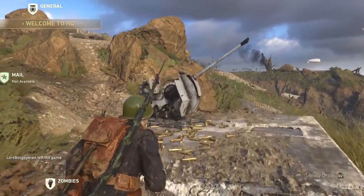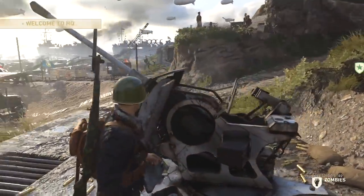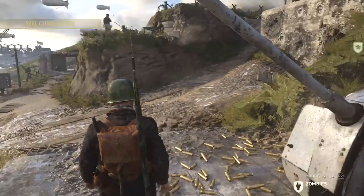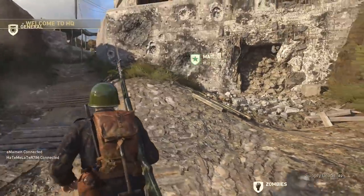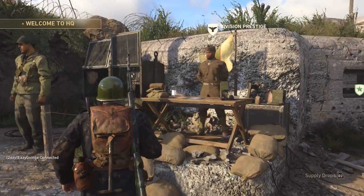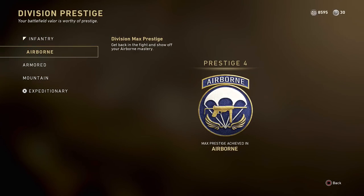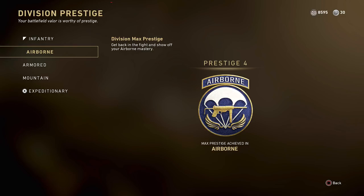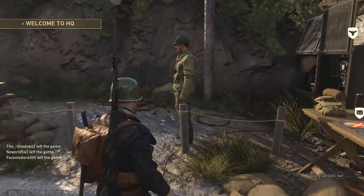Now here's an AA gun. One thing I haven't experienced yet in the headquarters is an attack, and I guess we can defend the headquarters with these AA guns. So it's going to be interesting to see what happens. Moving and wrapping back around, we have our division prestiges. Once you rank up your division enough, you'll have the ability to prestige it and earn rewards from that as well. Division prestiging is pretty easy to do — you can earn a lot of XP for your divisions pretty quickly, so I wouldn't worry about that.